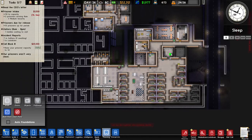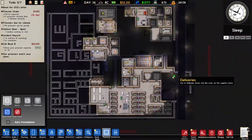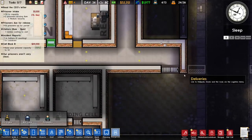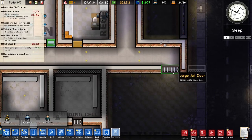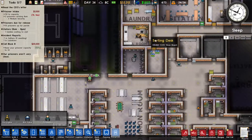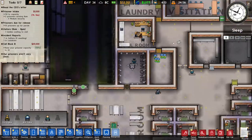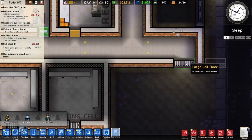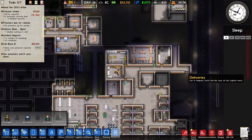Hello and welcome back. Today we're going to make an automated door system, because in the previous episode we saw that our guards are lazy, they're terrible, I don't trust them, they're crooks. I'm going to fire all of them and replace them with robots. And the first step of doing that is to make an automated door system. So that's what we're going to do today.